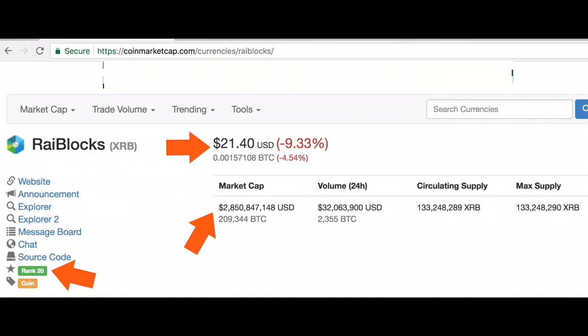So let's get straight into talking about Ryblox. What is Ryblox? Ryblox is purely a cryptocurrency with nothing else attached to it. It's just like Bitcoin — it's just purely crypto. It's currently ranked number 20 on CoinMarketCap and it currently has a market cap of about 2.8 billion dollars, trading right now at around the $20 mark.